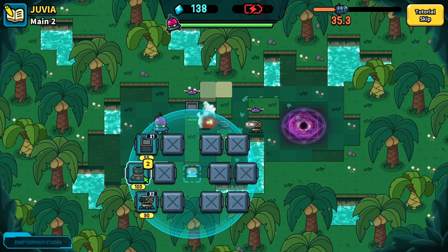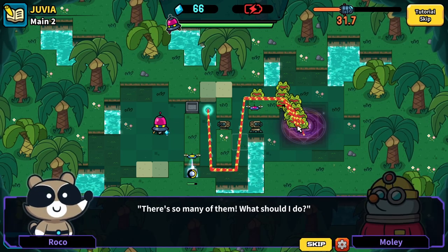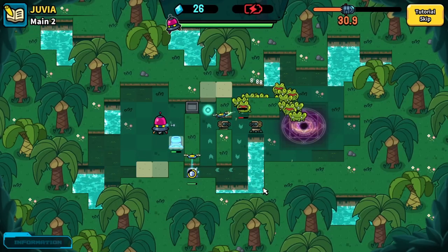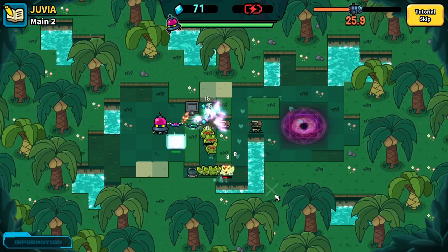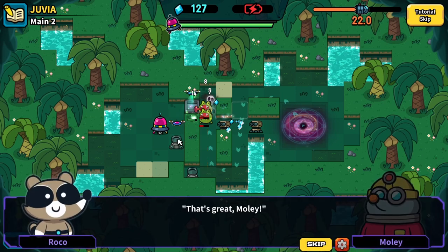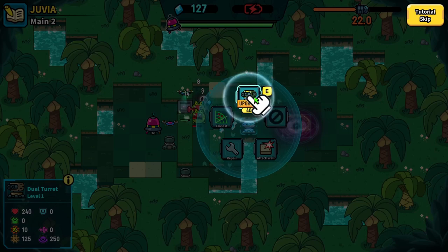We could build something here because this guy has a larger range. I like these frog fellows - there's so many of them. "What should we do?" "Use a cannon." I already built a cannon - we've already been building cannons. We can direct turrets to attack other blocks, and that way we could maybe put another turret there - that's kind of interesting. "Choose a dual turret." Upgrade. There we go.